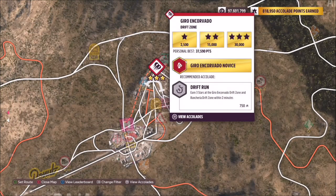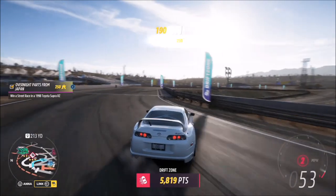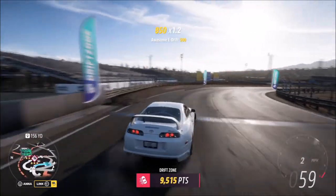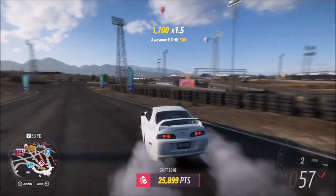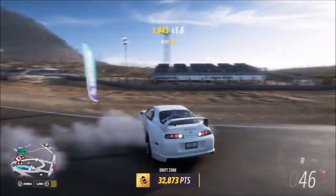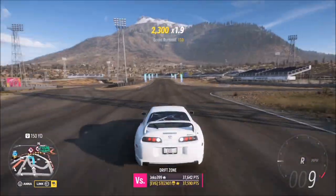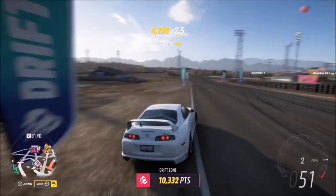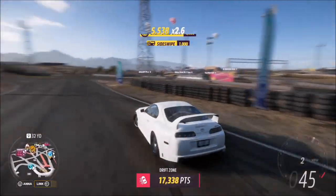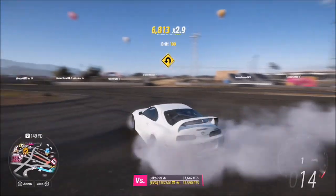The final challenge wants you to earn six stars in a drift zone. I recommend heading over to the Gyro and Covado drift zone. Three stars here is only 30,000 points so it's quite easy, and the other reason I picked this one is because it's really short — probably the shortest drift zone on the map. That means if you get three stars and two stars on separate runs, it doesn't take long to go back and get your final star.